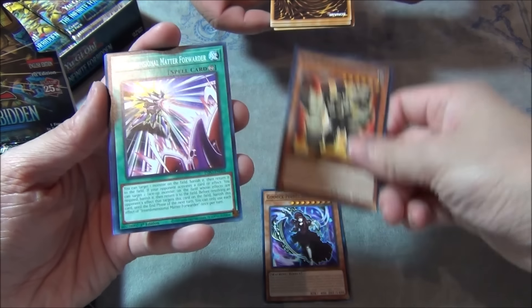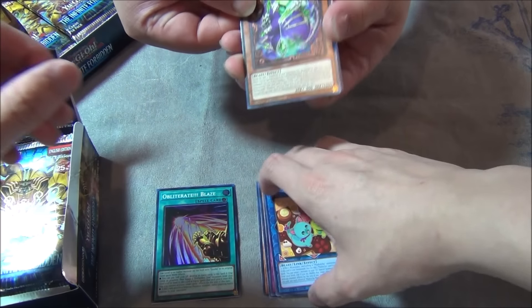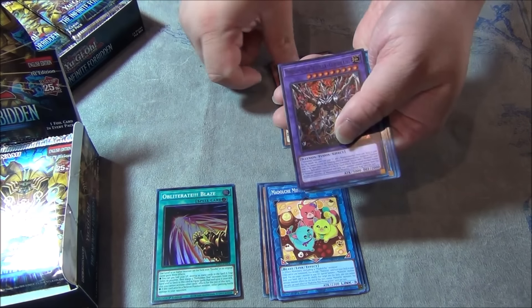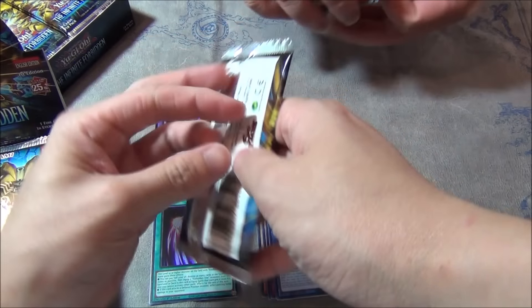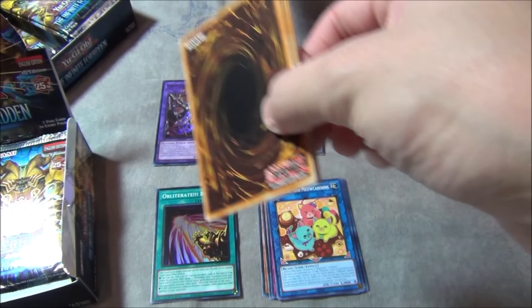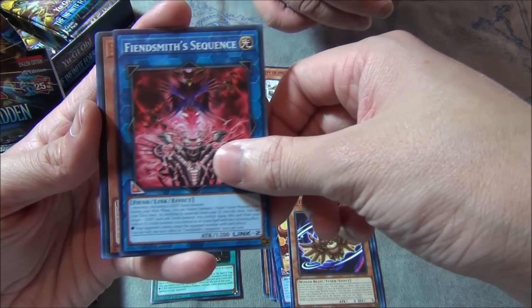We got the Gimmick Puppet support, the Pressard, and our first super rare Obliterate. Three in one. Oh, my Dolce support. We got some random stuff. Starting off strong — super rares. Some Memento, there's new Memento support. Let me know what you guys are chasing down below in the set. I'm personally not chasing anything, just opening stuff for content. We got a bat. Fiendsmith Sequence — it's only a common.